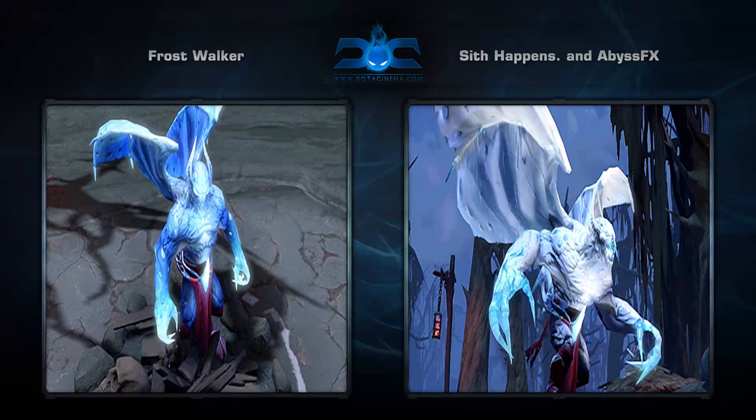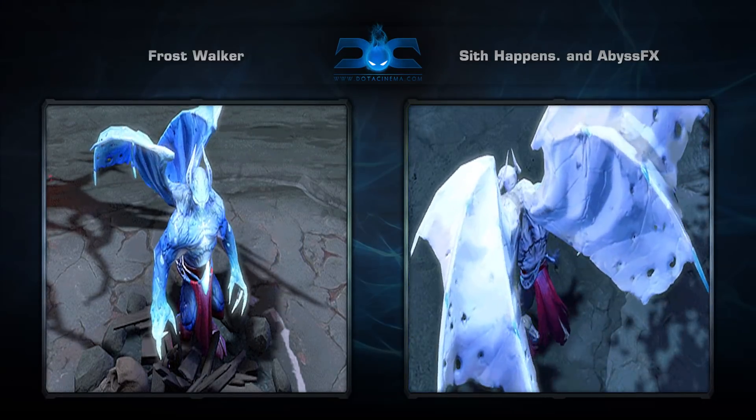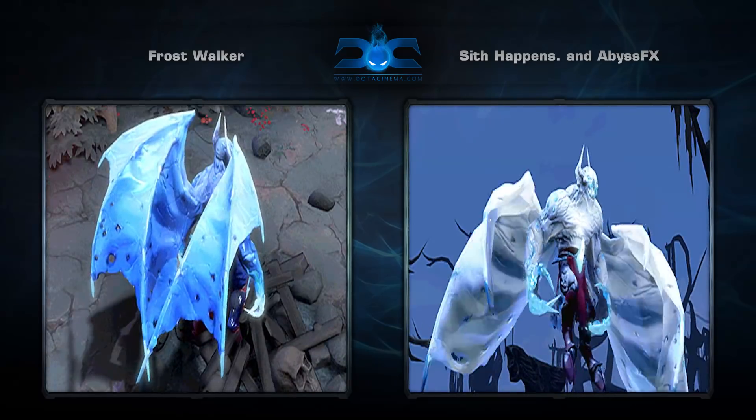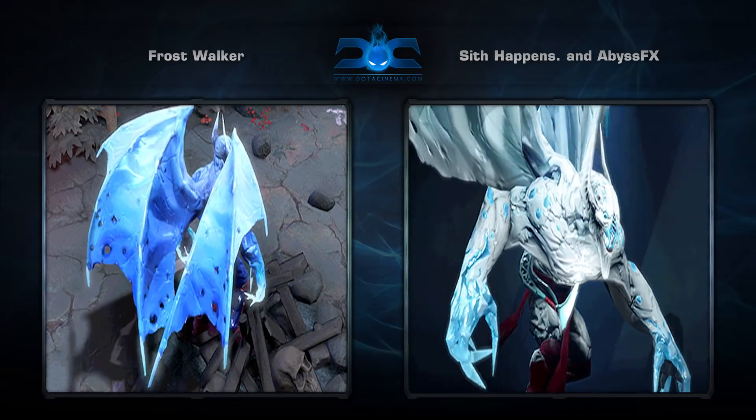Fourth is the Frostwalker set for Night Stalker, created by Sith Happens and Abyss FX. This is a really interesting set for Night Stalker. Looks very chilling during the day and completely monstrous during night. The great part about this set is that the night time variation has a different model that looks quite different than in the day.